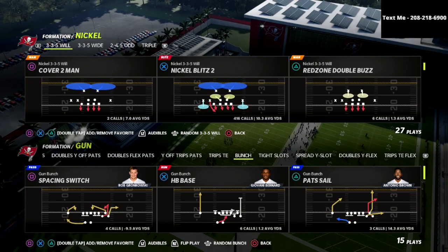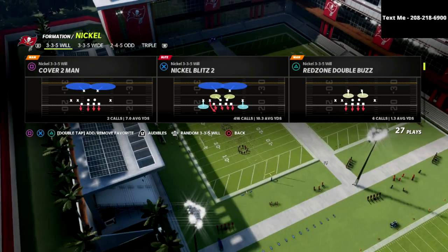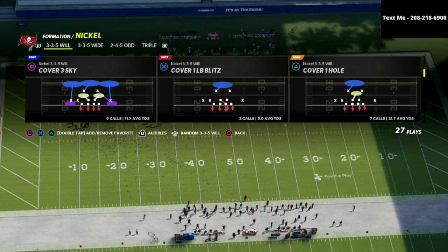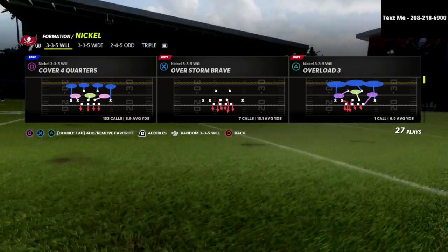I'm going to put a link to that down in the description if you would like to sign up. And in this video, we're going to be talking about how you can shut down the gun bunch meta offense. The gun bunch is probably the best offense for the last 10 years in Madden, and the best way to defend this is through utilizing the cover four quarters match defense out of the nickel 335 will.